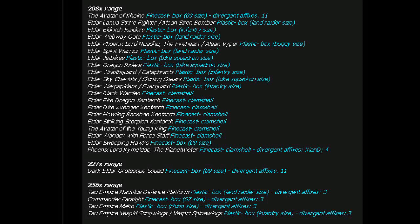Zentarchs seem like the next step up — somewhere between an Autarch and a Phoenix Lord would be my prediction. Avatar of the Young King. Eldar Warlock with Force Staff — I'd love to see the Warlocks redone. Doesn't look like they're getting plastics. Eldar Swooping Hawks, Finecast. Phoenix Lord Kaimedok the Plane Twister. Dark Eldar get a Grotesque Squad.